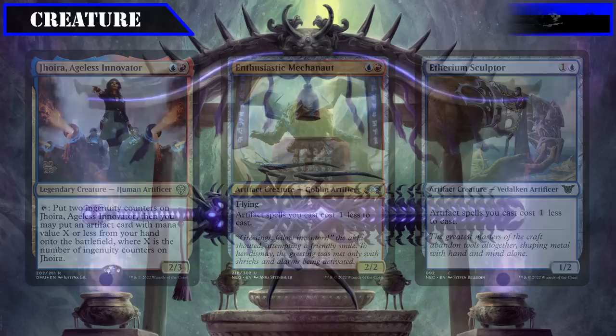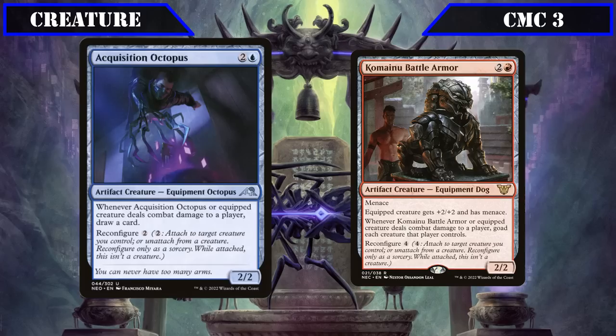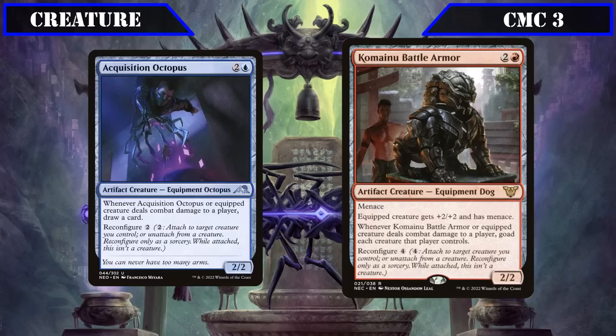Moving to the CMC 3 slot, we have Acquisition Octopus and Komenu Battle Armor. Acquisition Octopus is a 2/2 with reconfigure for 2 that, whenever it or the equipped creature deals combat damage to a player, draws us a card — providing steady card advantage as Tetsuo gets in for damage, working well alongside double strike and extra combat phases. Komenu Battle Armor is a 2/2 with menace and reconfigure for 4 that gives the equipped creature +2/+2 and menace, and whenever it or the equipped creature deals combat damage to a player, goads each creature that player controls.